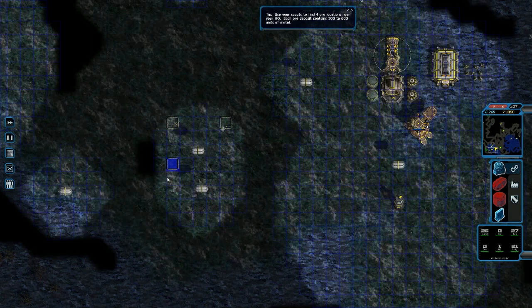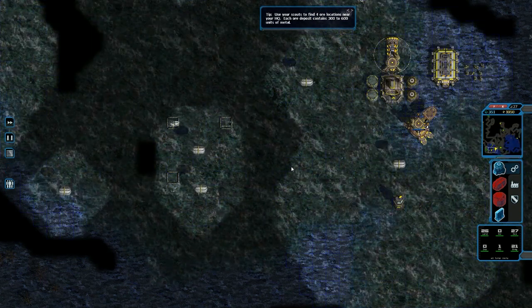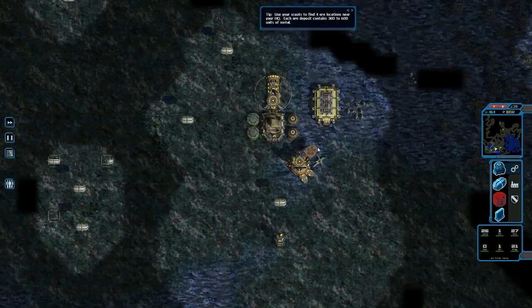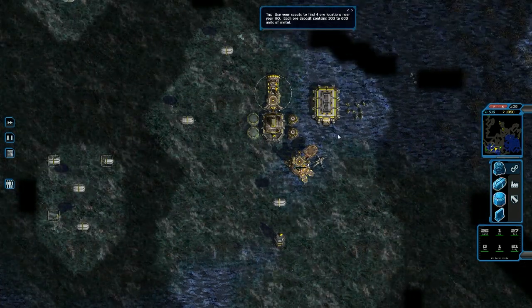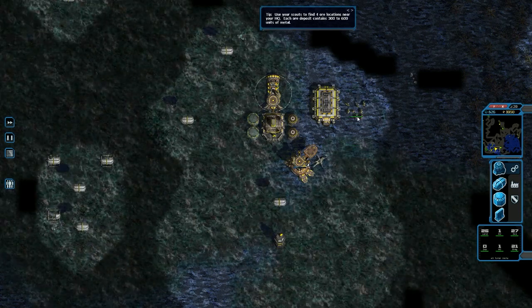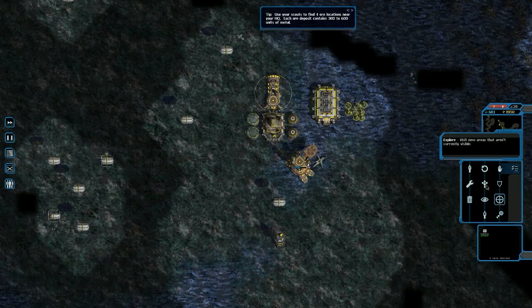Machines at War 3 is the new game from Isotope 244, whose previous games include Machines at War and Land Air Sea Warfare, which is in fact Machines at War 2 — because that's not confusing at all. And as a result, this is the next instalment of the series.